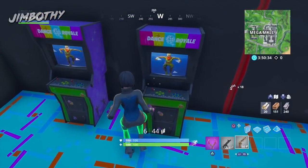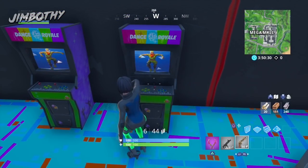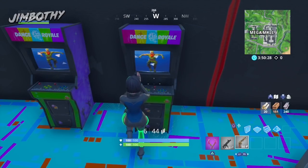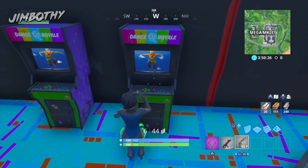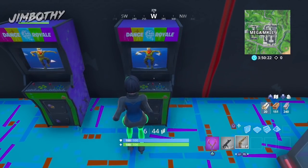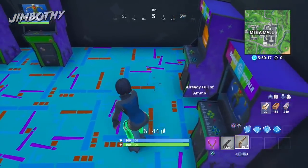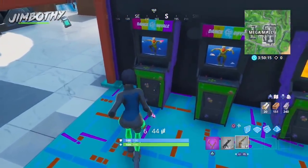Now make your way inside the Mega Mall itself — it's the shopping center. Make your way into the arcade and you'll notice arcade machines. Go over to the one on the far side and activate your dance emote from the Season 9 Battle Pass — hence why we needed it in the first place. It's from the 14 Days of Summer; just shake your thing while you dance in front of the machine.